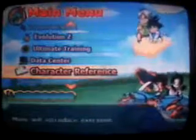Character Reference basically has a biography of each character that you unlock, such as the main ones like Goku, Krillin, and Piccolo, and also the bad guys like Frieza, Cell, and Majin Buu and stuff like that. It even references some of the Dragon Ball characters too, such as Master Roshi, Chi-Chi, Demon King Piccolo, Mercenary Tao, and stuff like that.